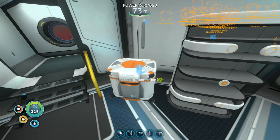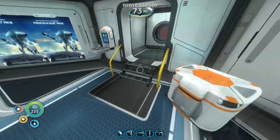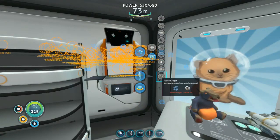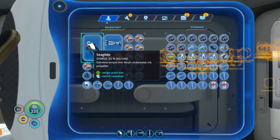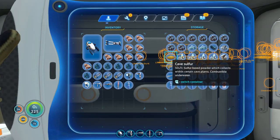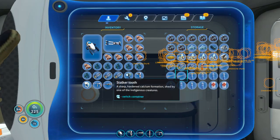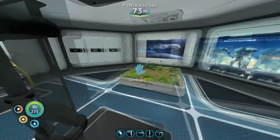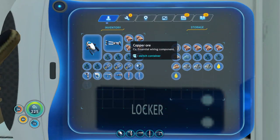I'm wasting a lot of time here. I was going to look up Plasteel and got distracted. I forgot what I needed besides the Titanium Ingot — two Lithium. I'm low on Lithium. I don't really want to dive for Lithium right now. I only have one Lithium, so I guess I'm going to go for Lithium right now — fuck it.